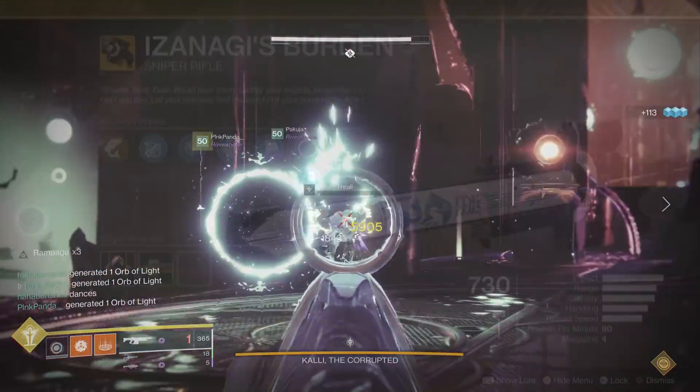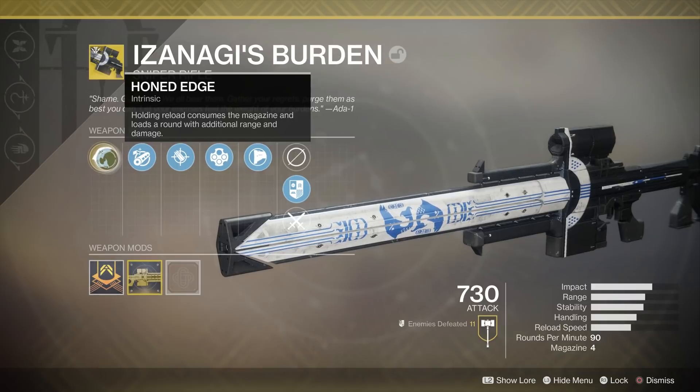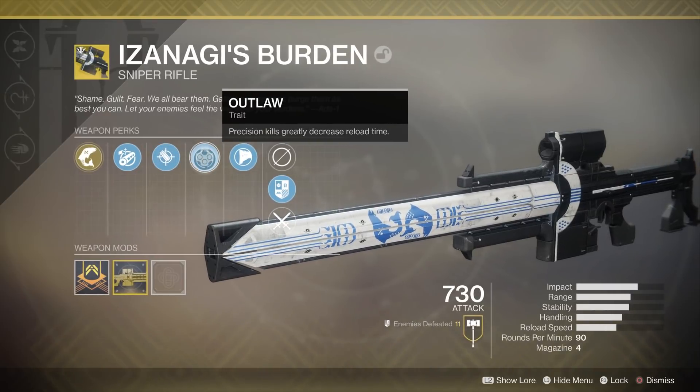It has an exotic intrinsic perk called Honed Edge. Holding reload consumes the magazine and loads a round with additional range and damage. And that's actually it for unique perks, so let's talk about the catalyst.